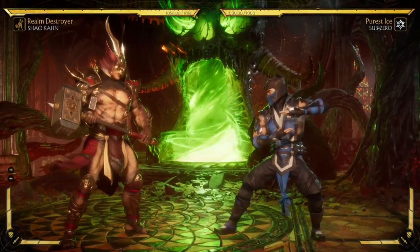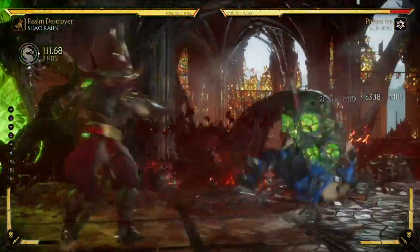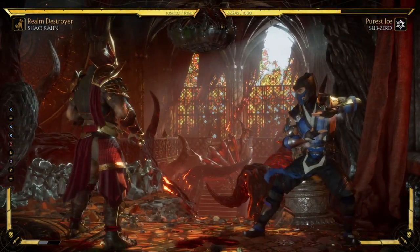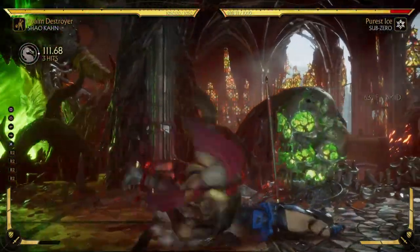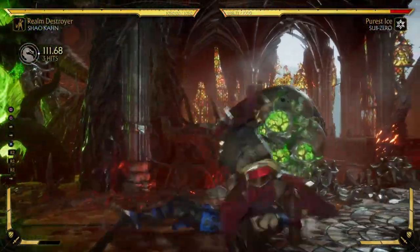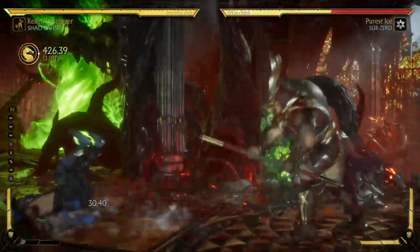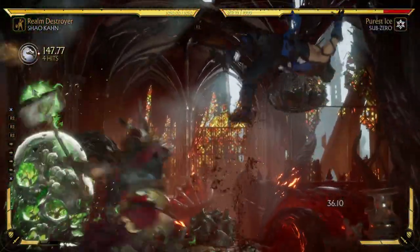Alright, so that's it for back three mid-screen. I want to go over the triple back three in the corner — this combo does 376. But the double back three in the corner can be kind of tricky. As you can see, I dropped it right there. It can be tricky to land — you have to kind of be perfect with those back threes.